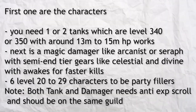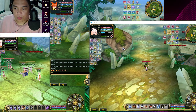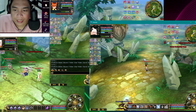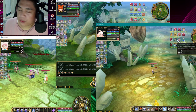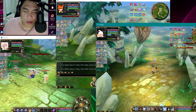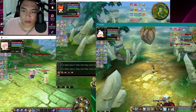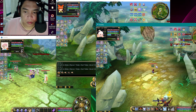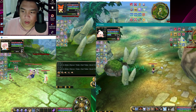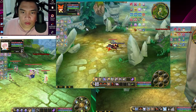The first thing on the list is your characters and the XP multiplier. Once everything is set up, I'm going to use the F tool for our damager. If you don't know how, I'll put a link in the video description so you can see how to use the F tool. Now we're going to place our damager here and use our tank.